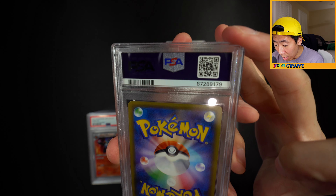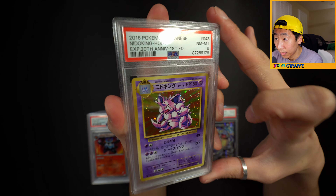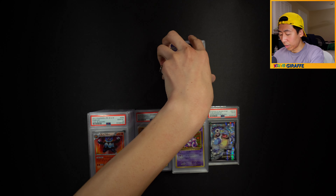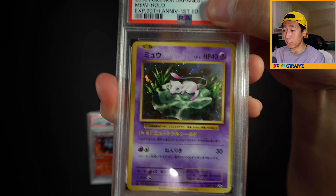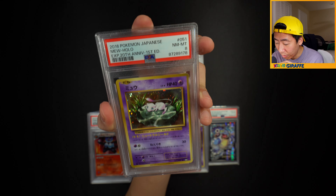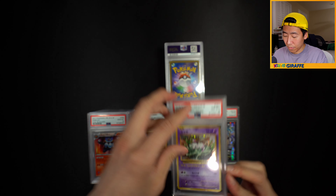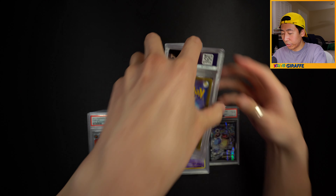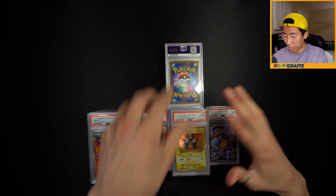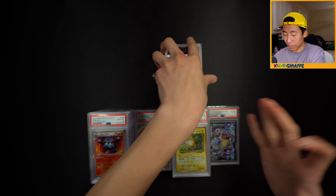I really have no idea why the Nidoking got an 8 - maybe edge wear or scratches. I'll have to look at it. Thankfully our 10 pile is taller than the 8 pile. Probably some more CP6 - we got the Lilypad Mew, please a 9 or better. And it got another 8. I'm confused why the CP6 cards are getting 8s - maybe it's the edges. We have a Magneton - following the trend, it's an 8. And the Raichu - also an 8. I really need to look over these CP6 cards.